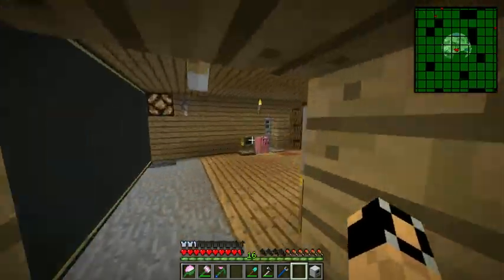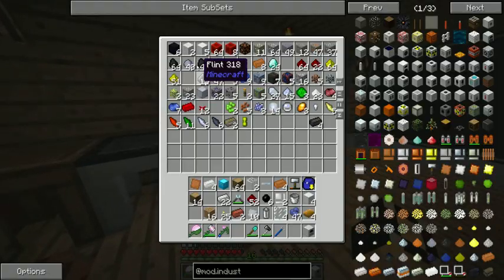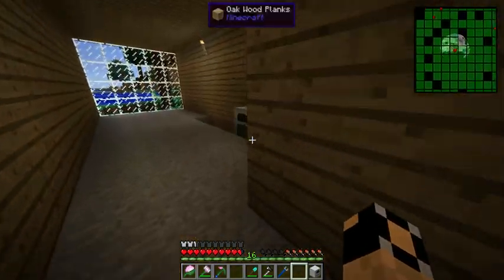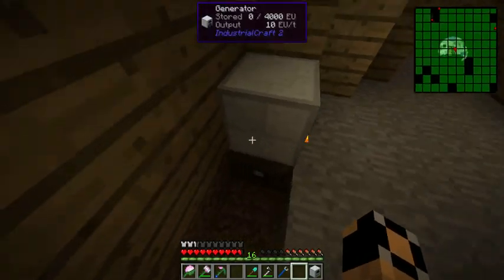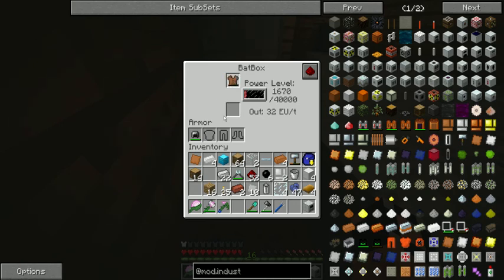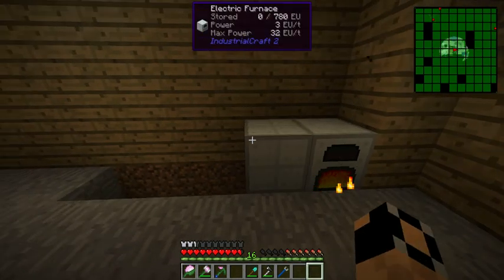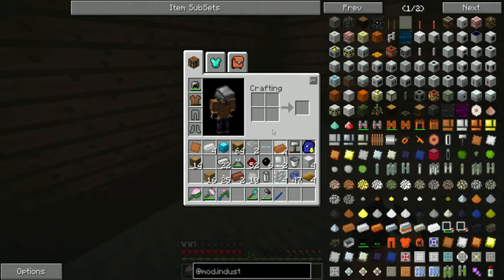Let's get one piece of coal just to fire this thing up and make sure we have everything properly oriented. While we're waiting on our coke coal oven, let's throw one of these in here. Beautiful. Let's get our furnace right here. Then we're going to make a few pieces of copper cable — I do not feel like doing tin cable right now.